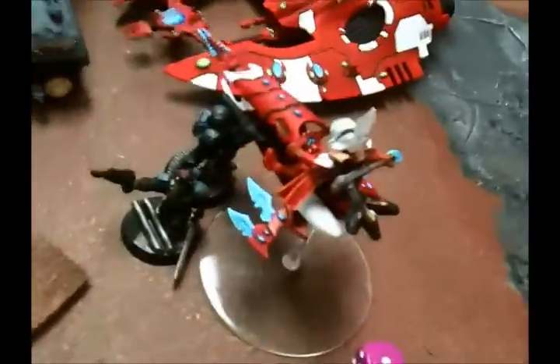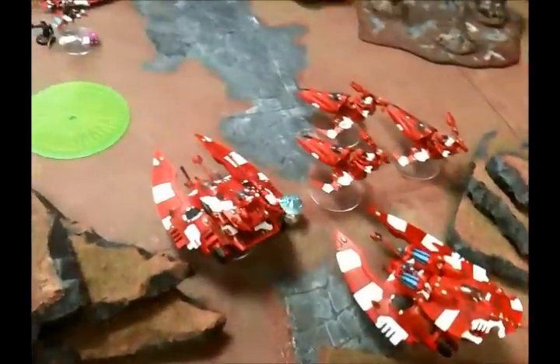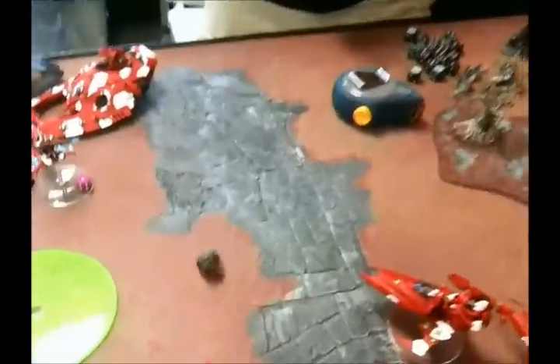Top of turn six — moved over there, fired some missiles, killed some guys. Moved over there, fired some stuff, killed some guys. Farseer charged in — gong show, no wounds caused. These guys didn't check for line of sight, so their shots went into a wall. Bottom of turn six — Farseer won combat but that guy stuck around. Over here, these guys rallied and shot into that jet bike, but he lives. The game ends on the roll — one to nothing for the Eldar. Good, close game.